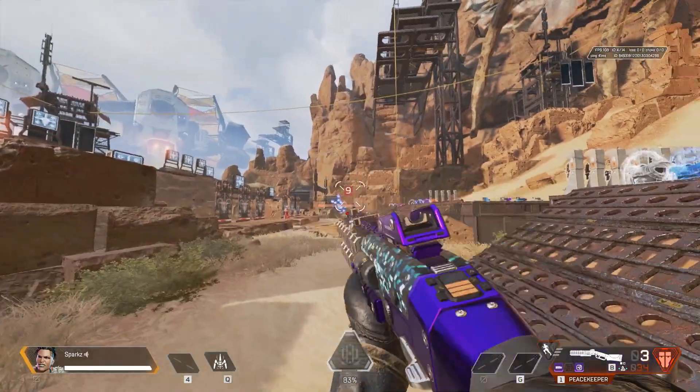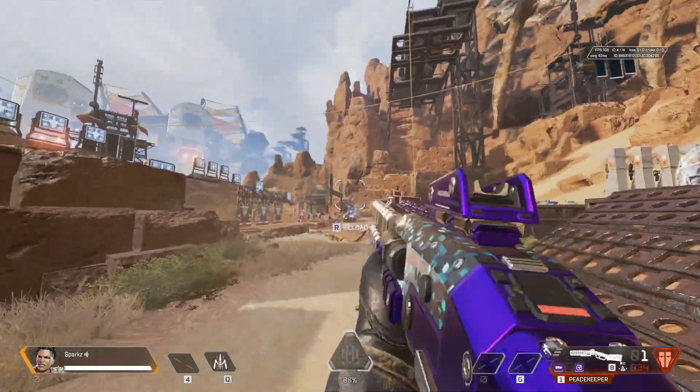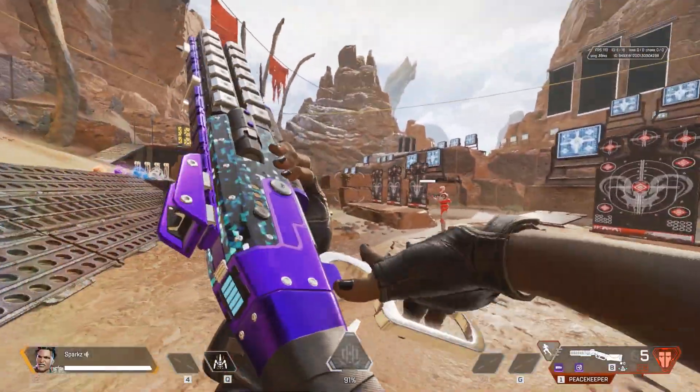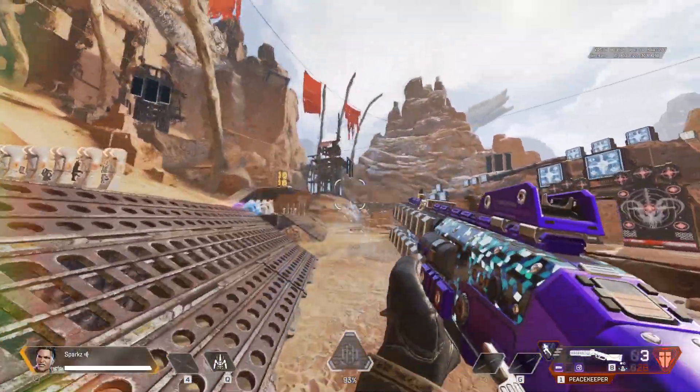Basically, if you have one bullet left in your magazine — right here in the bottom right — and you slide using the Kinetic Feeder, you can actually shoot twice.